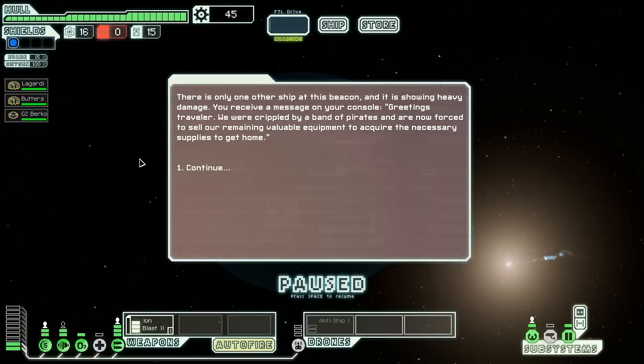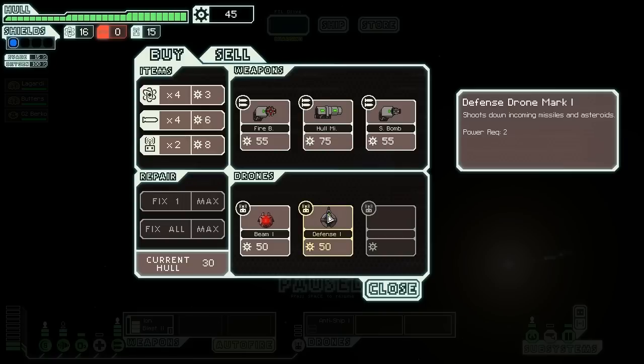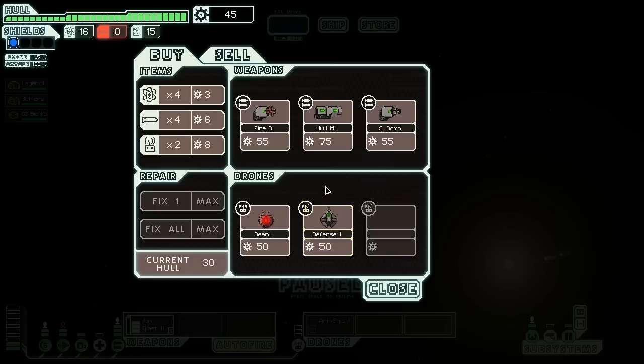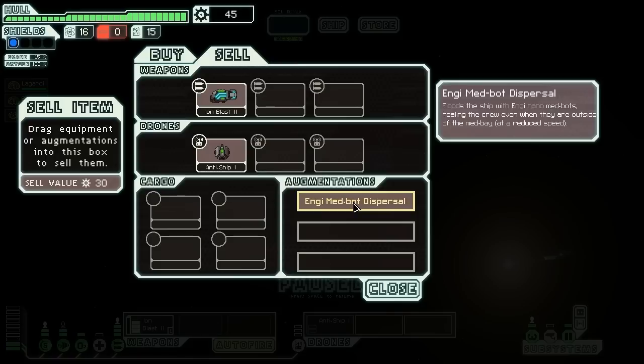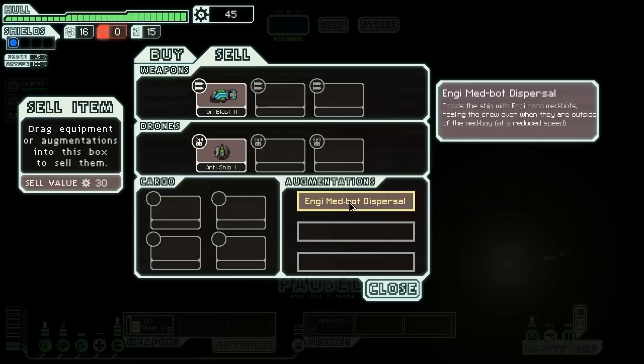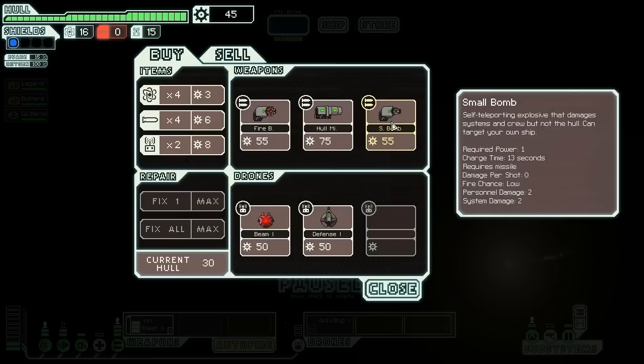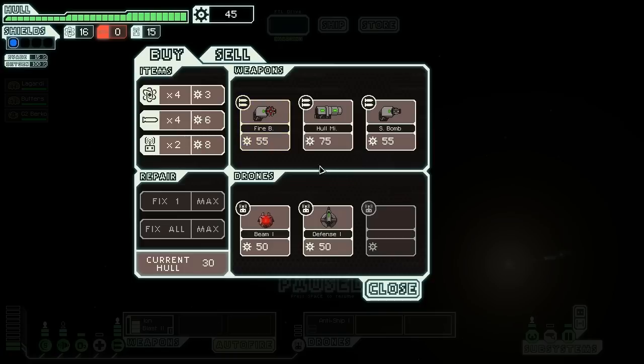There's only one other ship at this beacon, showing heavy damage. We receive a message: they were crippled by pirates and are selling remaining equipment to acquire supplies to get home. I can't afford these items — I'd love to have them but I don't have enough scrap. I can't sell my augmentation either — it's highly useful since I don't need to move crew to the medbay for healing. I'll save the money.